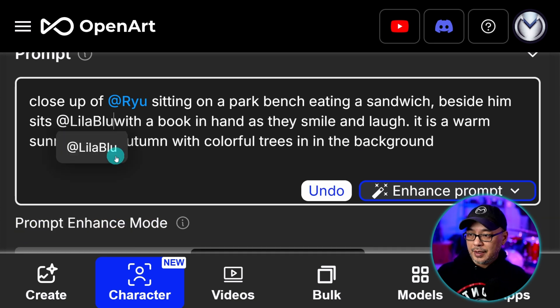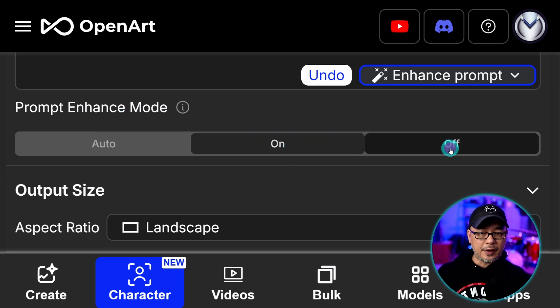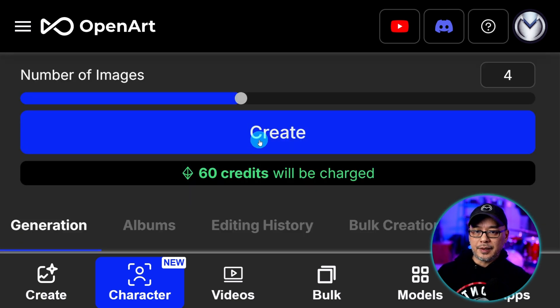I'm going to replace the location. One thing to point out: auto prompt enhance mode is on, so if you want to turn that off just click off. I'm going to leave it on for now, and we're going to do an aspect ratio of landscape. We'll go ahead and click create.